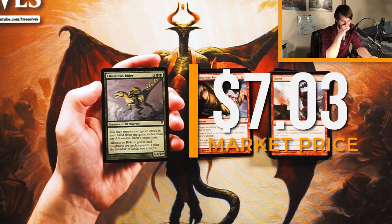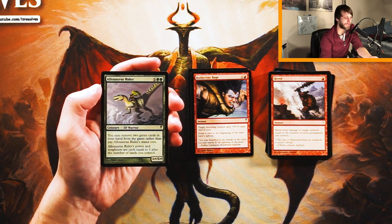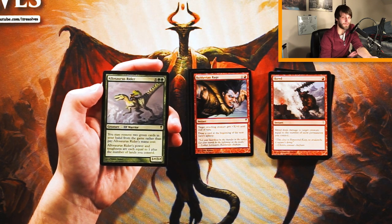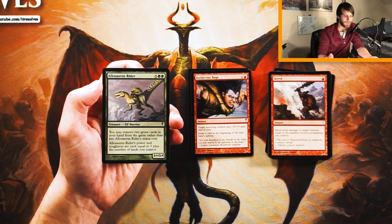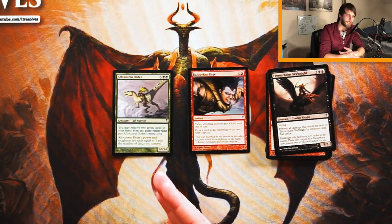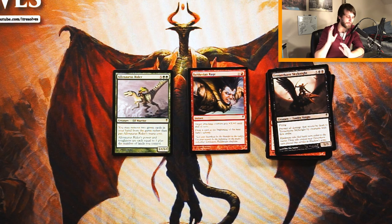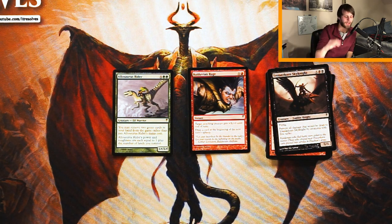Allosaurus Rider — such a cool card. Five and two green for a 1+*/1+* creature. You can remove two green cards in your hand from the game rather than pay the mana cost. Its power and toughness are equal to one plus the number of lands you control, so it's going to be super strong sometimes. It's not a snow permanent, so you can play it off any lands, which is great. Pure power and toughness is pretty tough to deal with. Balduvian Rage seems awesome too, but I'm going to go Rider — it's a solid bomb. Let me know what you guys think in the comments, especially if you drafted this set.